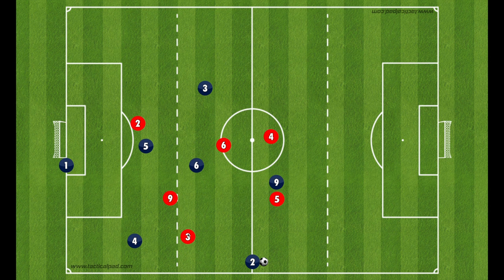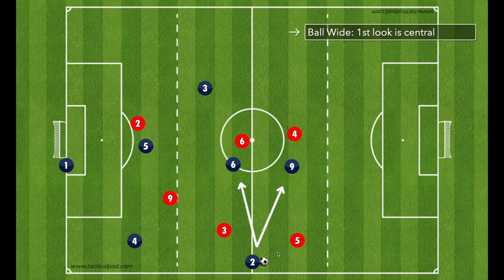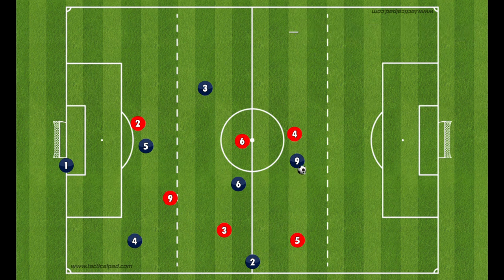When a player becomes engaged, whether it's from trailers or the center back, the first look that any player in the wide area has to give is centrally. So if the ball is wide and you become engaged, the first look is to the center of the field — typically either the six, the center midfielder who's come over, or in this situation the most dangerous ball is to play centrally to the nine.